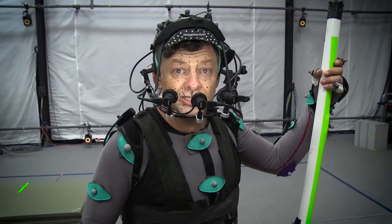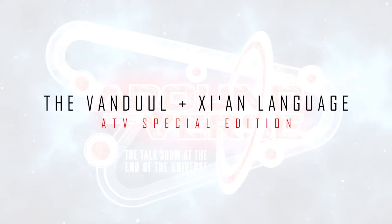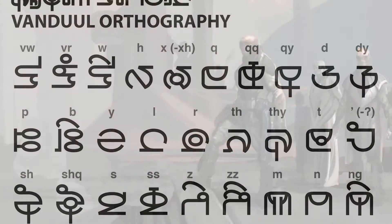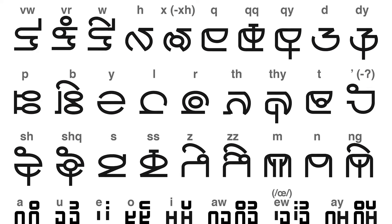I understand that this topic isn't as interesting to a lot of people, but there are a lot of nerds in the Star Citizen community, and I count myself among them. This was just a really interesting video to watch and to see how the creation of these languages kind of emerged out of this process. This guy, Britton Watkins, is actually a very creative language specialist. Listening to him talk about the way he created the symbols used in the Vanduul language was just really inspiring.